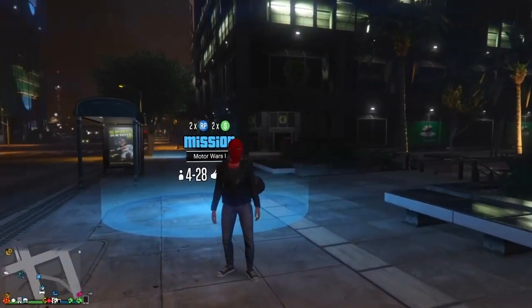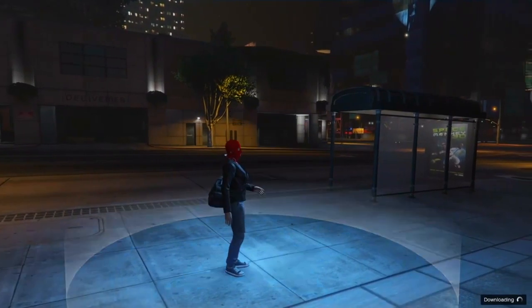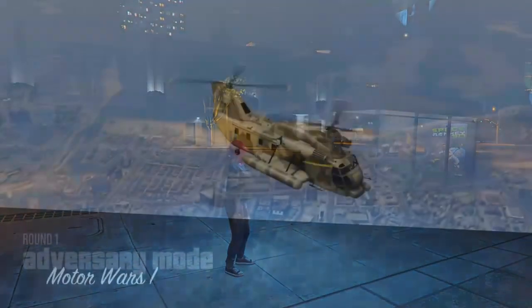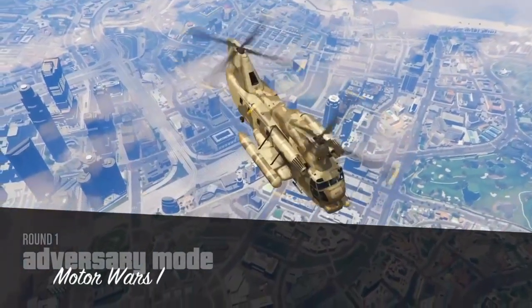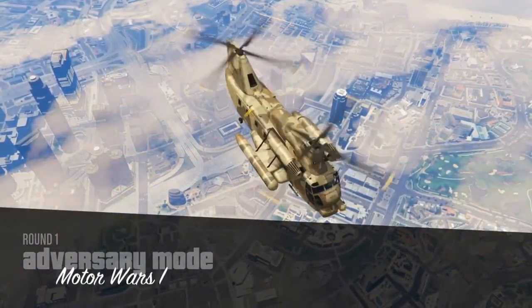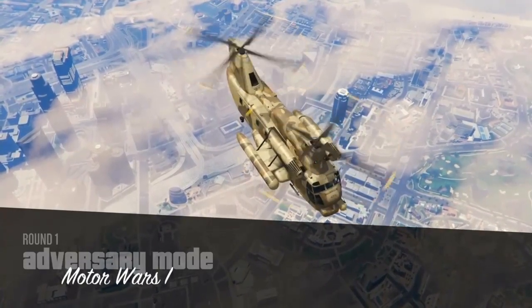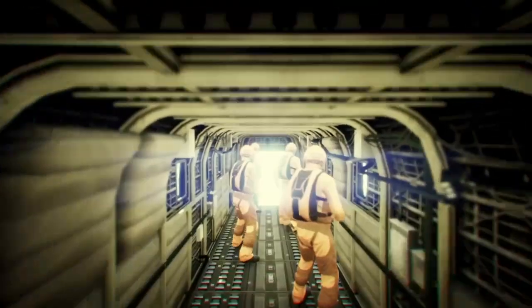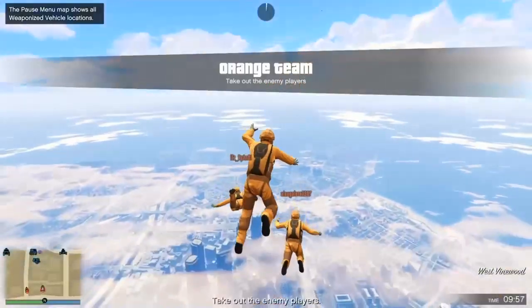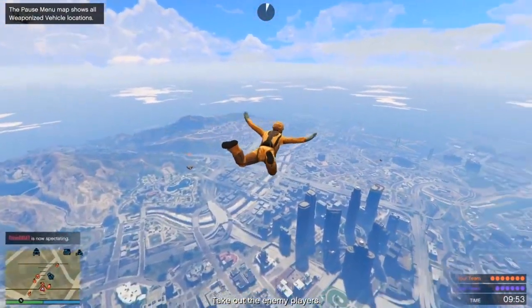For the second glitch I'm going to be showing you how to get the motor wars outfit. You just want to go into the adversary mode and you will spawn into the cargo mob. The motor wars outfit is pretty cool, covered in orange, so this is why I'm showcasing how to get it. Once you spawn in you'll just have to jump out of the cargo mob, which is pretty tricky